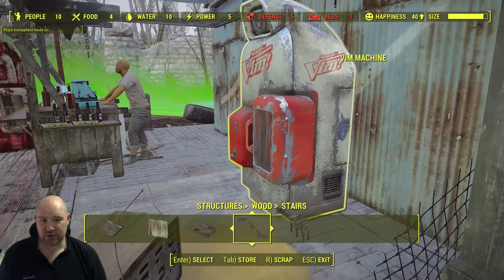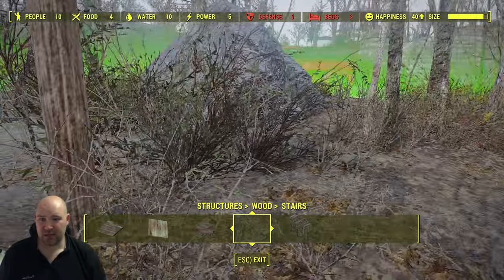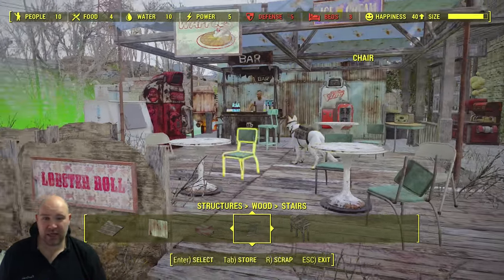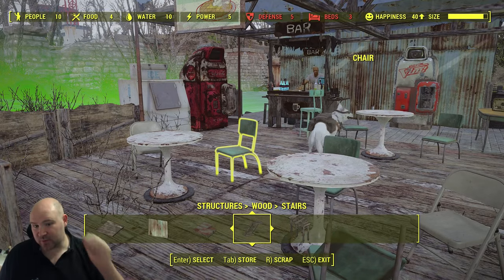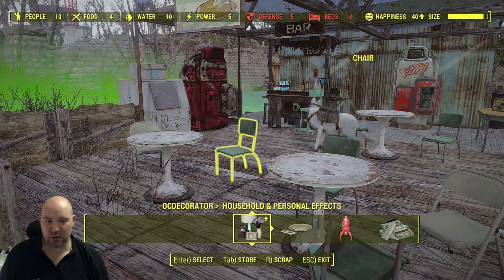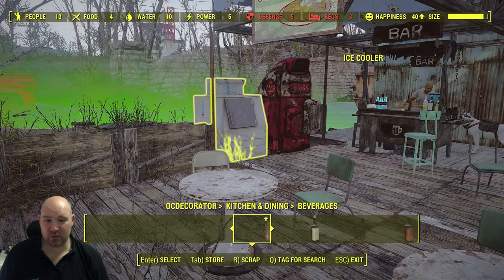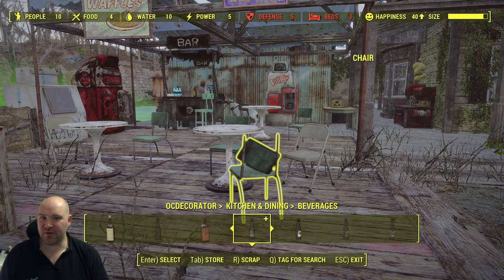The rug glitch basically allows you to place an object more or less wherever you want. If you now back up you can see we've got a lovely little side café for all our hard travelers coming through these wrecked gates to enjoy. It's fully functional — the worker can get in and out. If you want to finish this design off completely, go and grab some bottles, cups, plates etc. If you're using mods, OCD Decorator is an awesome one with kitchen and dining food and beverage items. After about a few minutes you've got yourself a little café in the corner.